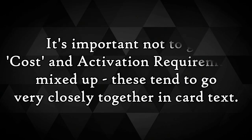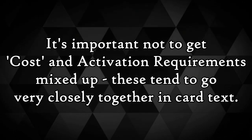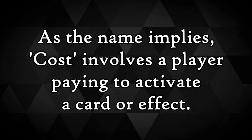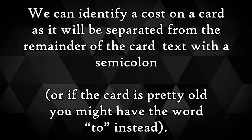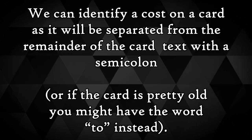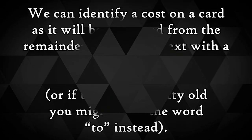Now it's worth noting that it is important not to get cost and activation requirements mixed up, but that's probably a subject for a whole other video. Cost involves a player paying to activate a card or effect, but the payment requirements can vary from card to card. With any cards printed after problem solving card text, we can identify a cost on a card as it'll be separated from the remainder of the card text with a semicolon. If it's older, it may well be separated with the word 'to' instead.